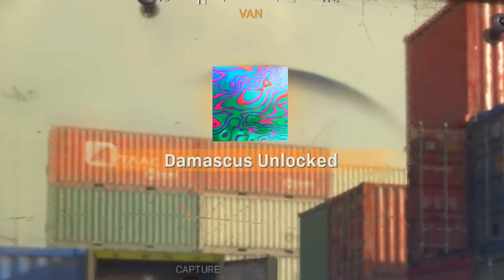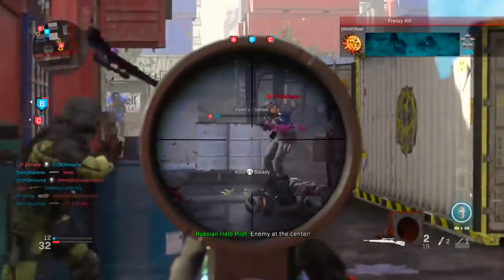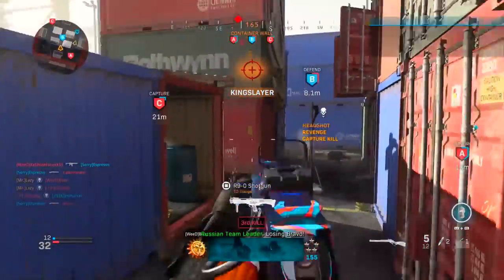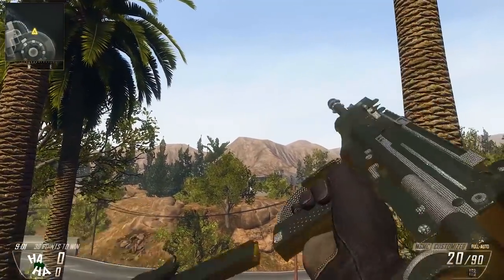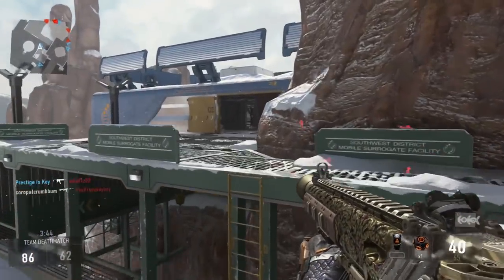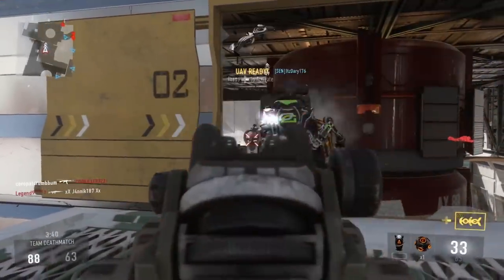Unlocking the most elite camo in a single game of Modern Warfare: Damascus Camo. Over the years, we have seen Call of Duty increase the amount of elite camo tiers, initially with the introduction of diamond camo in Black Ops 2, from previous titles' best being gold. Advanced Warfare changed it up a little bit with the introduction of royalty camo, basically golds with some royal accents.